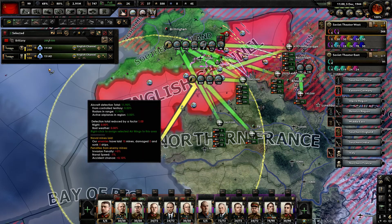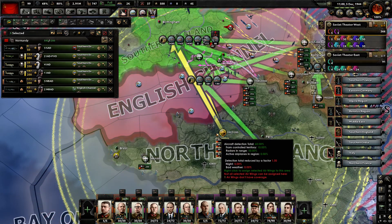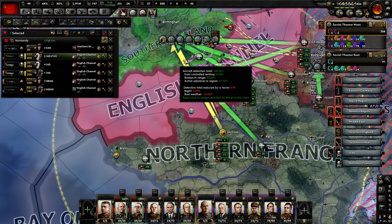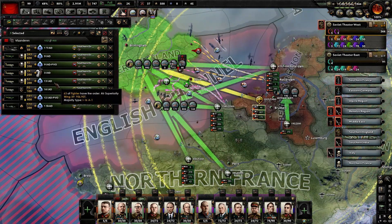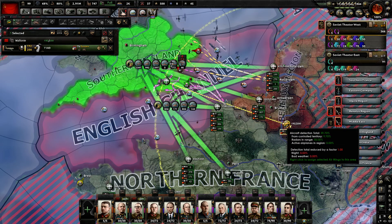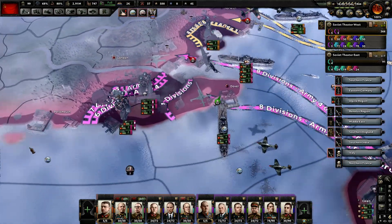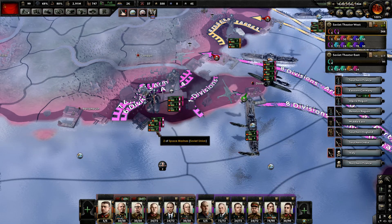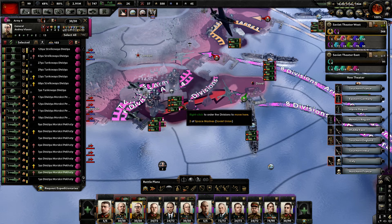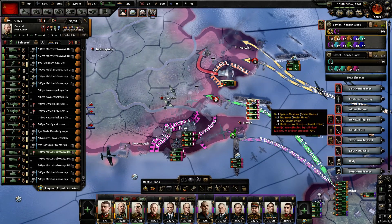Let's see who's furthest away from the front and who we can get in a little better. These guys seem very far away from England. Let's have them switch to the Channel, and then these guys are actually going to fly over here. Let's spread out and start seeing what we can do. I think we might have surprised them — they might have all gone down to North Africa, so that might have been the key.